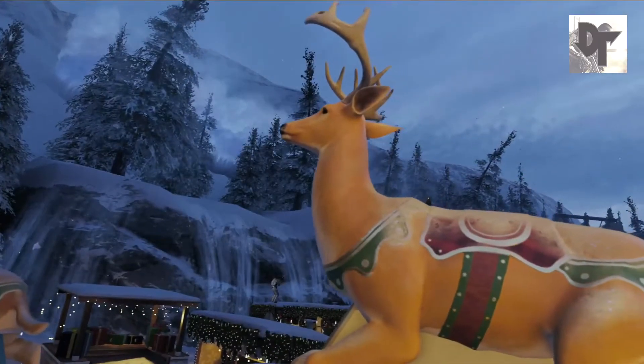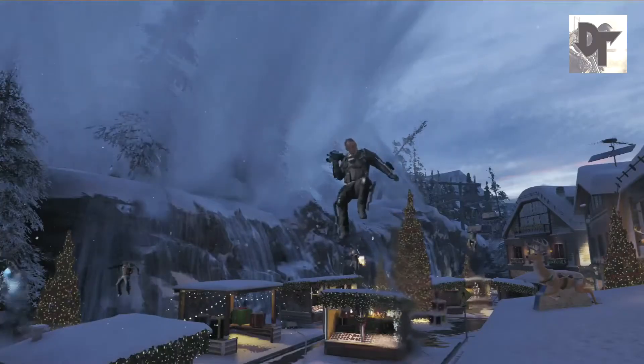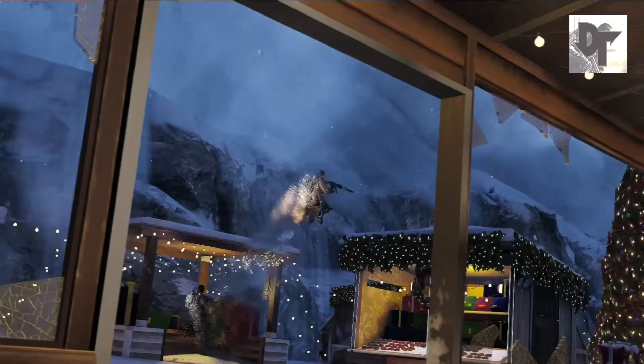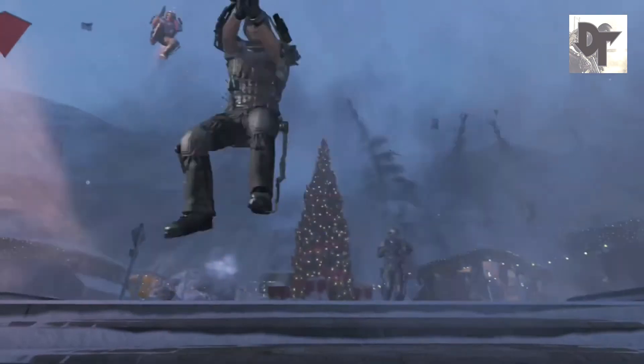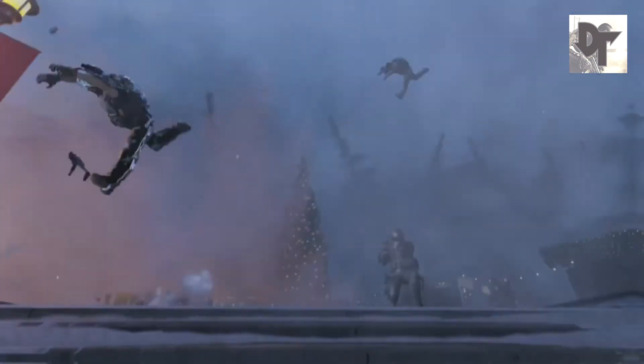The Avalanche is shown on the Drift map. The Avalanche is the timed event for the Drift map and it basically wipes out a full lane - it looks really good. It looks like it's going to change the map a lot and it's also going to kill anyone in its way, a bit like the wave on the Defender map.